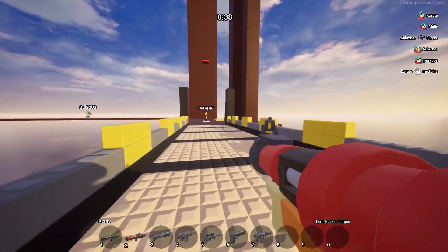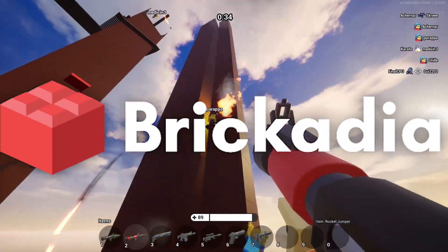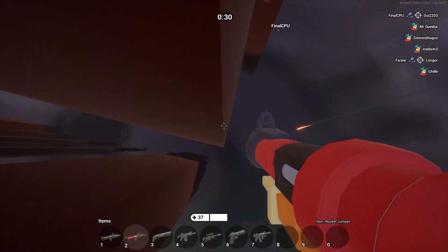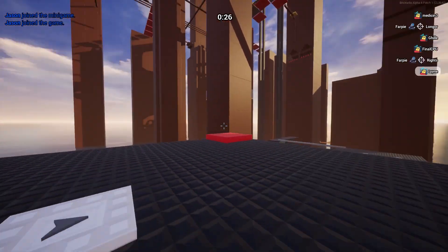First things first, you might have noticed that the logo for Brickadia has changed. The studs on the brick in the Brickadia logo are now square instead of round, because if you didn't notice, the in-game studs in Brickadia are not round — they are square.